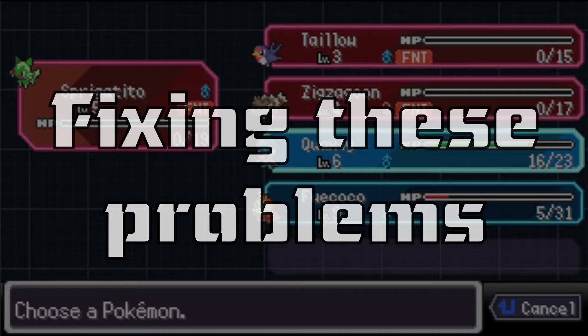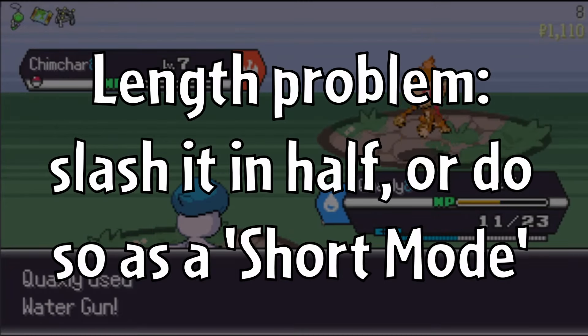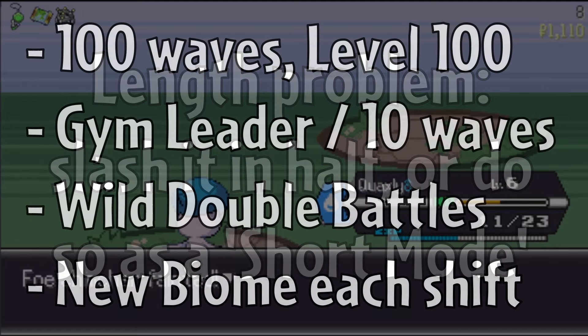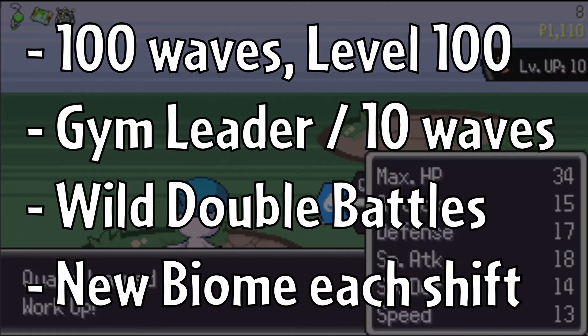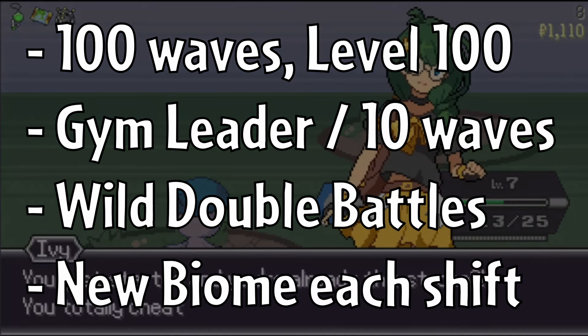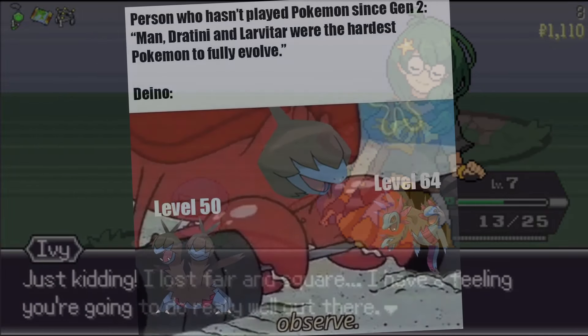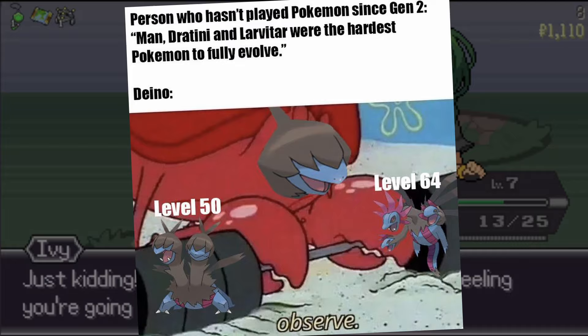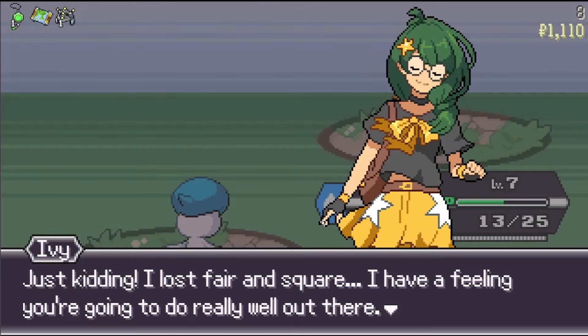That brings us to the question: how could these problems be fixed? Regarding the length of the game, I honestly think it could be slashed in half — 100 floors and a level cap of 100, as in vanilla Pokémon. You could have every 10th wave be a gym leader, have the player fight double battles against wild Pokémon for team variety, move them to a completely new biome every time, and give better item rewards. Of course this would have knock-on effects, with implications for Pokémon that evolve late especially, but I think it would be much more playable.